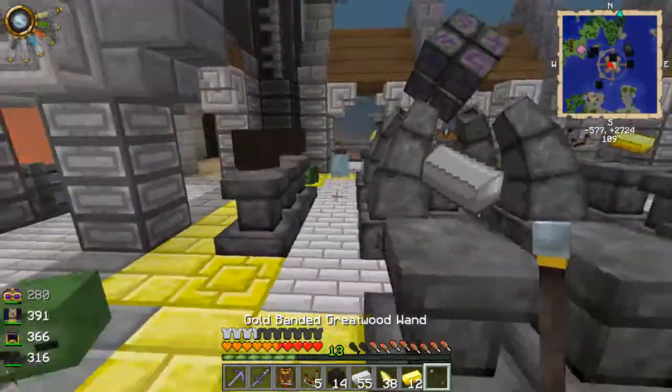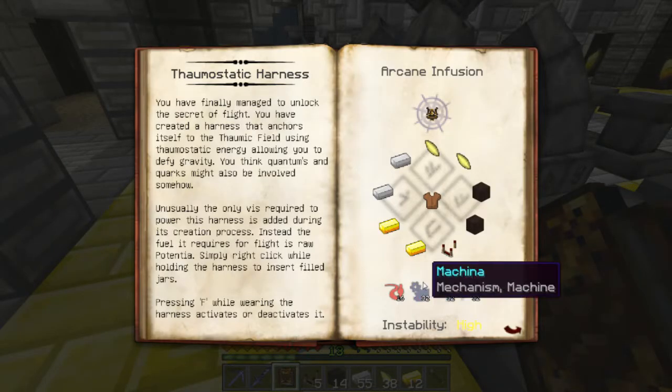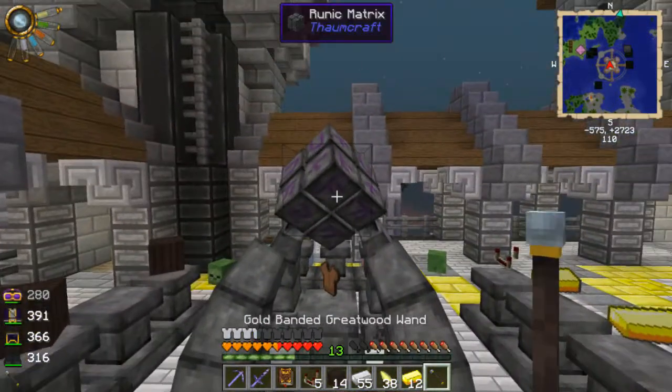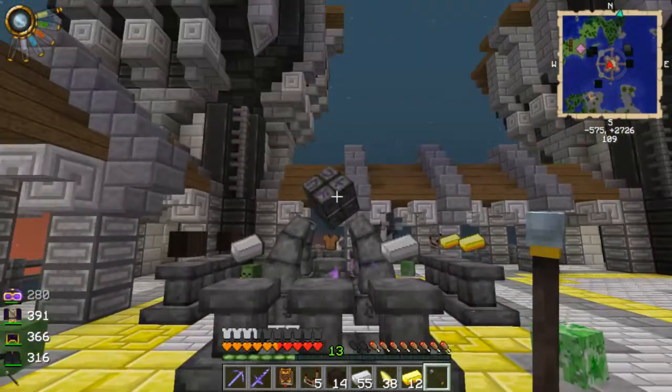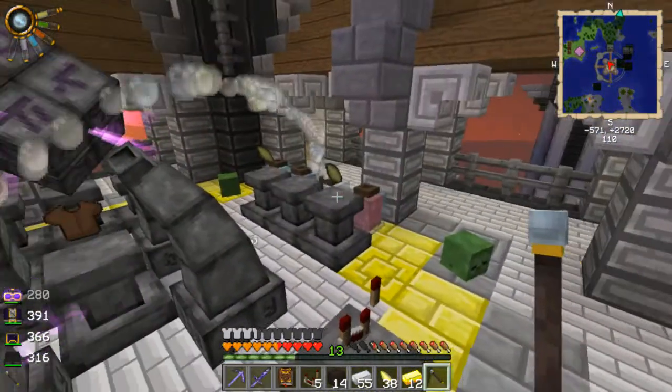In fact, let me go ahead and start it. Do I have enough vis in my wand to actually start it? Yeah, I should be able to. Okay, here we go. First off, it will start by drawing the essentia out of the jars.